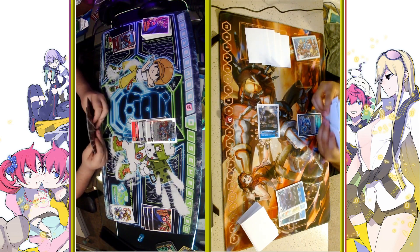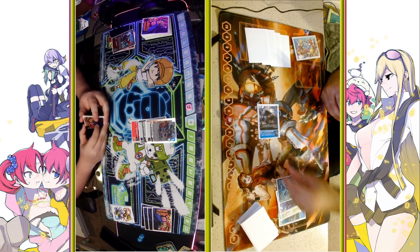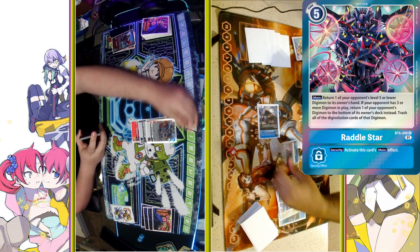I really, really like Decadramon. The only downside is really he's a 5 cost, but of course mitigating that by using the Gaussmon on-deletion is really, really powerful.